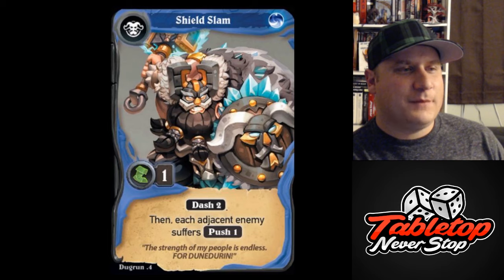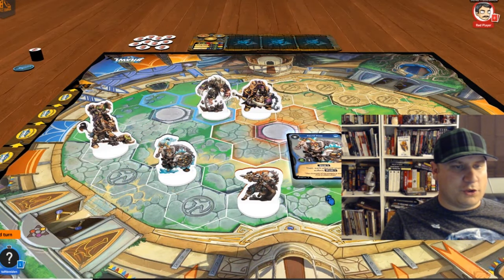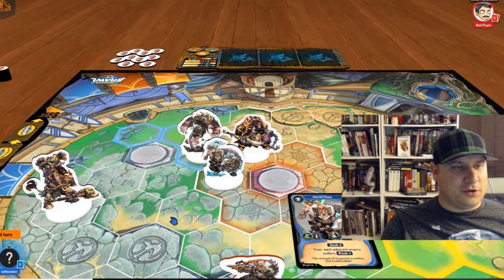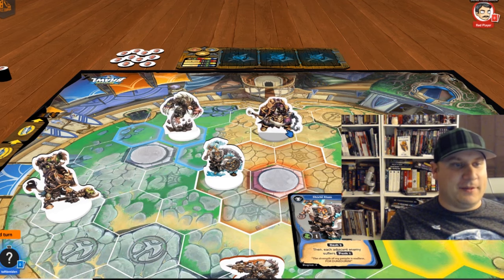Here we have Shield Slam. That's another blue core, a movement of one, a dash of two, and then each adjacent enemy suffers one push. Shield Slam is pretty good area control. We move up, we dash two in a straight line, and then we get to put a push against all the enemies that we come into contact with.